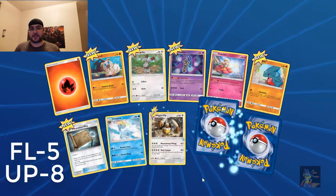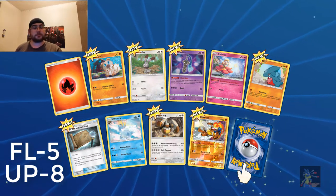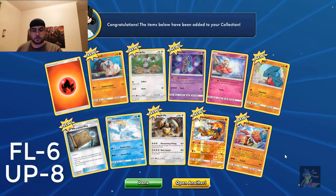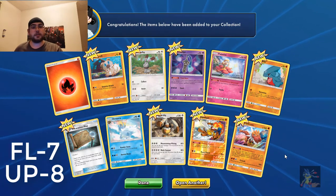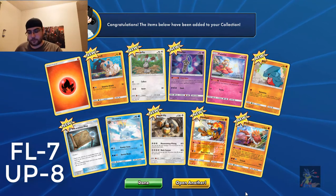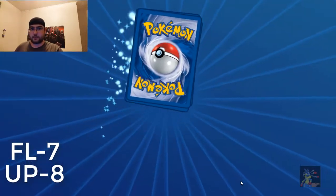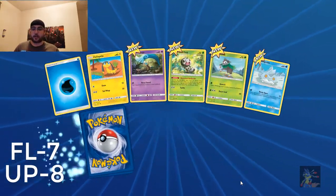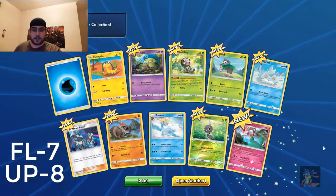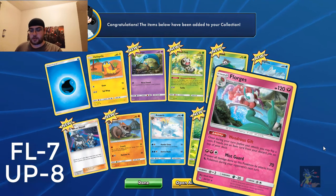They're at six. Ultra Prism was at seven. There's eight — so already, Forbidden Light is winning. Let's see what else you have in store for us. I know this is probably a spoiler, but there is Ultra Necrozma GX and I want it.